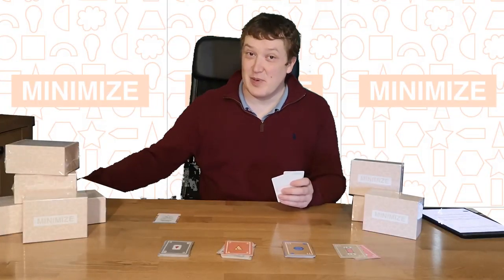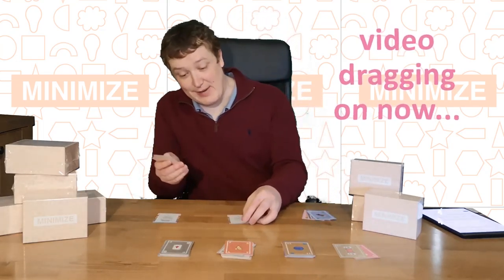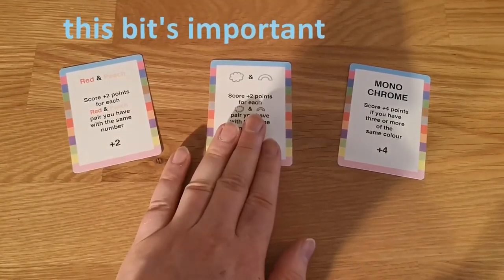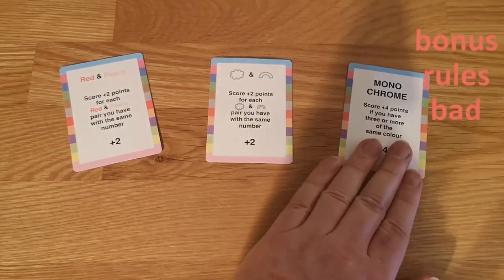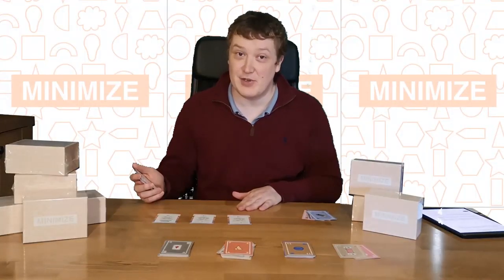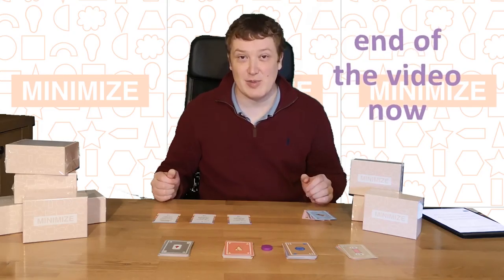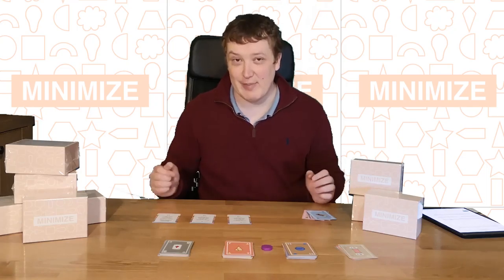The final thing to be aware of is the bonus rule cards. There are 18 of these cards, but only 3 are used in each round. For example: score plus 2 points for each red and peach card you have in your hand; score plus 2 points for each cloud and arch shape you have in your hand; and score plus 4 points if you have 3 or more of the same colour in your hand. So these are definitely things to be avoided. Each round, the last remaining player is eliminated, and eventually we reach the final round with two players. It's a race to see who dares challenge first and who has the lowest score — that player is the winner.